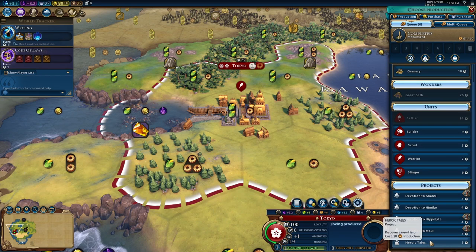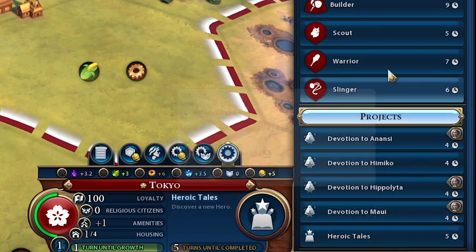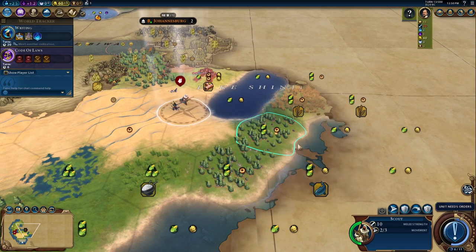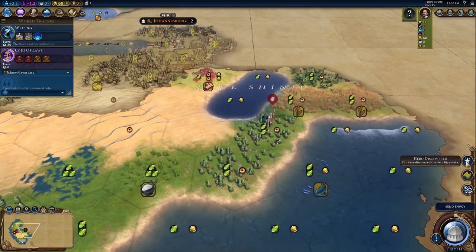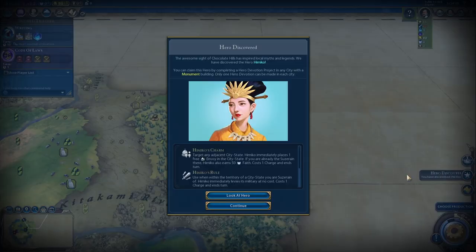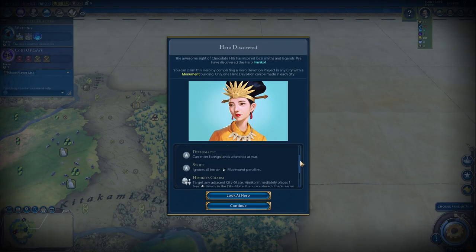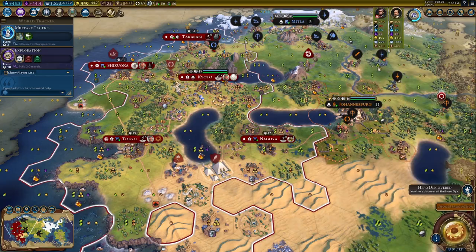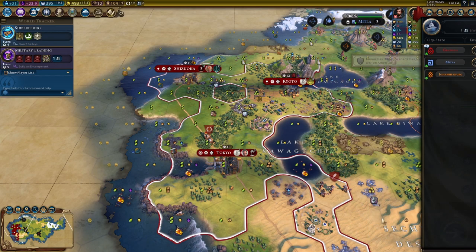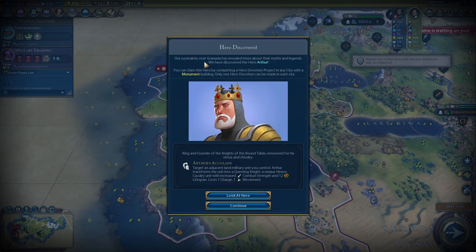The most consistent method would have to be through running the Heroic Tales City Project, which will discover a random hero after it's completed. Otherwise, visiting a tribal village will give you a 15% chance of discovering a hero, and discovering a natural wonder or a new continent gives you a 50% chance. Additionally, every envoy you send to a city-state gives you a 10% chance, and if all else fails, becoming the suzerain of a city-state guarantees that you'll be able to discover a hero.